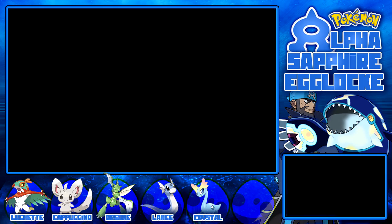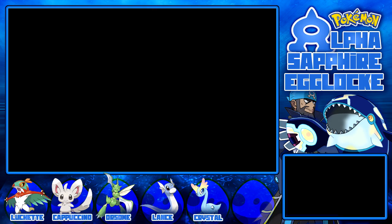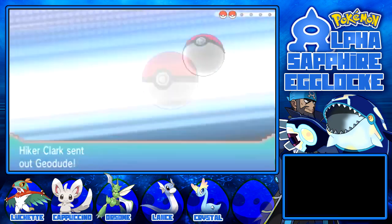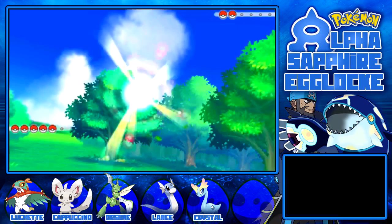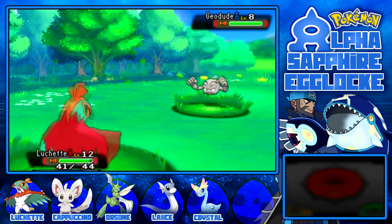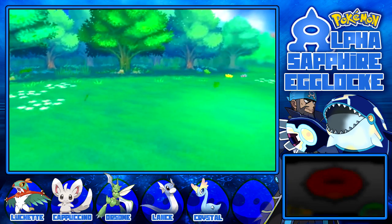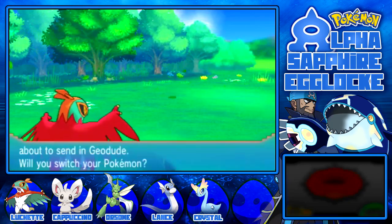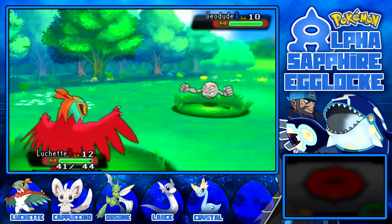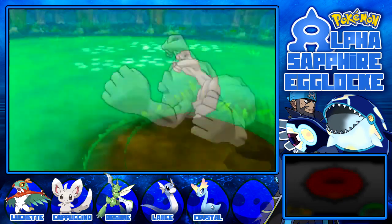I'm pretty sure Roxanne's Geodudes have Sturdy over Rock Head, which is a shame - Rock Head would have made it a lot easier. We are four levels higher and it's STAB. He's got a pretty good physical defense but this should do a lot. It kills it - just kills it. That puts me in a good mood for the gym. I need level 13. Geodude again - please don't have Sturdy. That put me in a bad mood again.